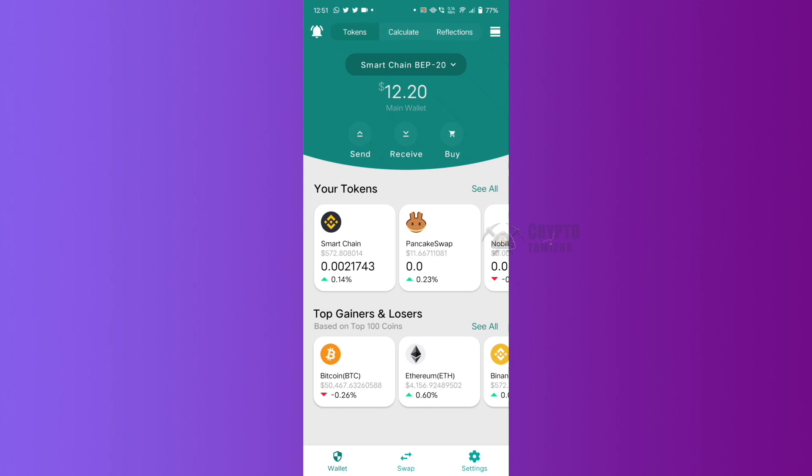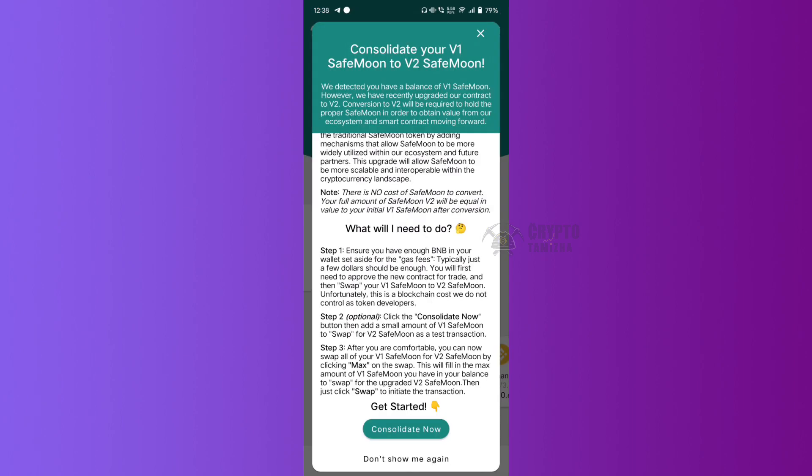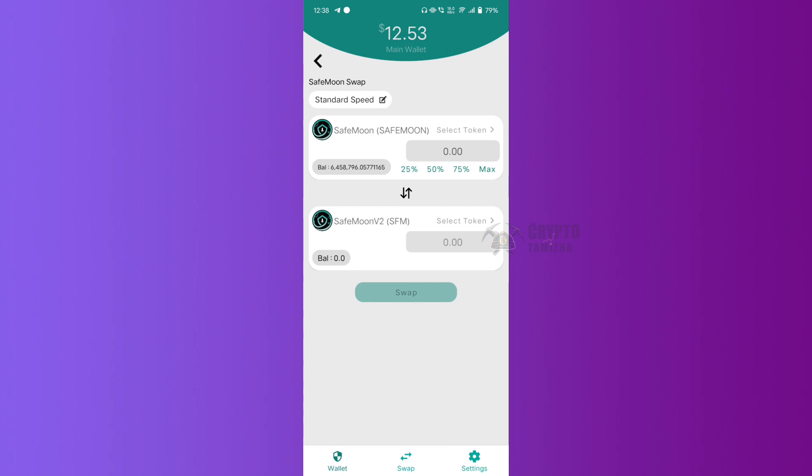You can use it in the SafePhone wallet. For the first time, you can use it in the app. Check for the update in the right place. Once the update is available, you will open the app. When you click on the right date, you will be able to open the app. Click here on Consolidate now. You will see a different page — there is a normal safe mode below, and safe mode version 2.